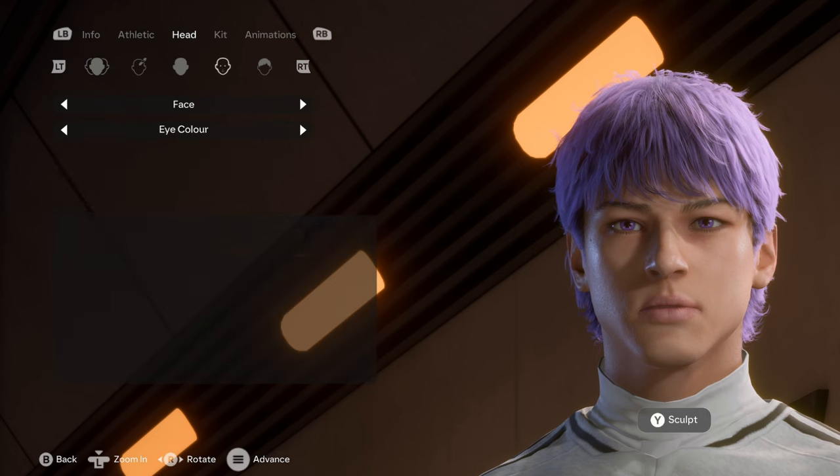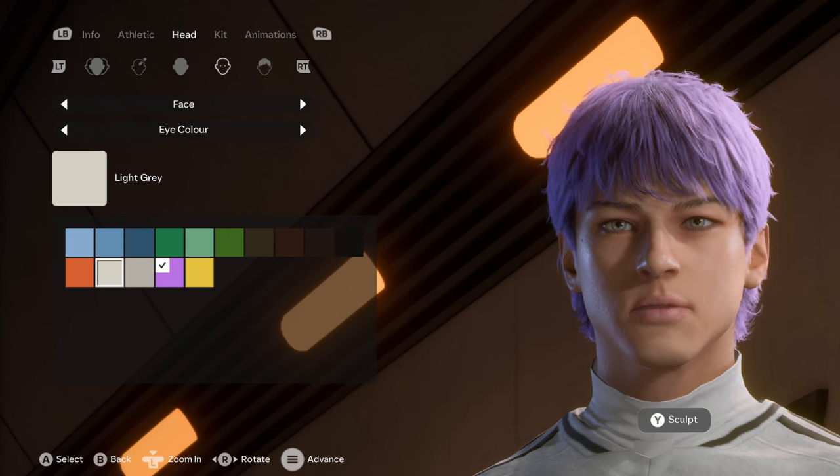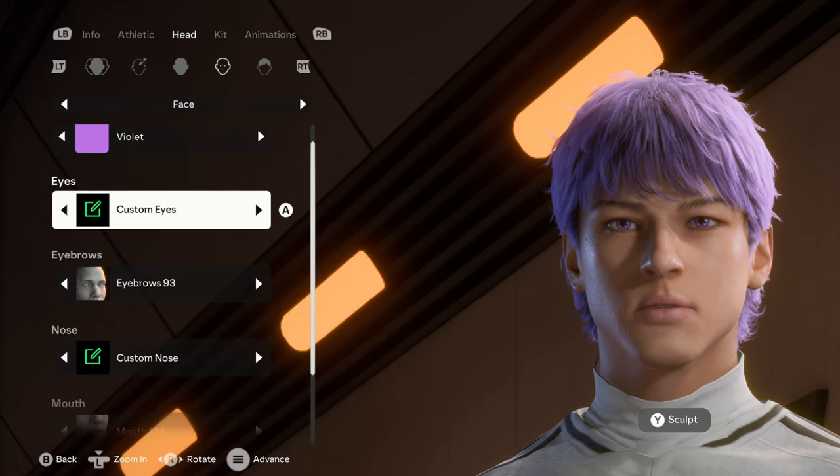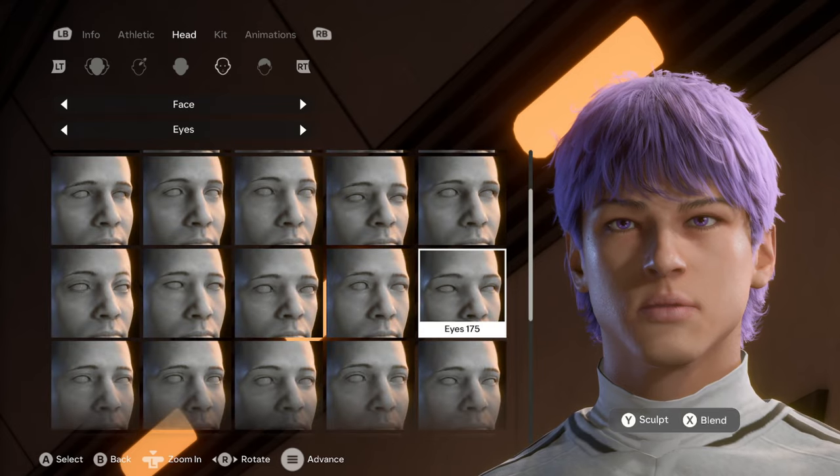The chin is 151 and the neck is 203. Moving on to his face, the eyes are violet — that's the one right beside the golden option. The golden actually looks pretty good too, but we're going with violet.